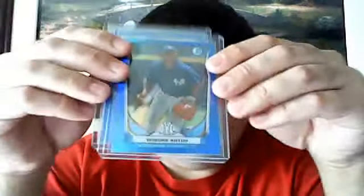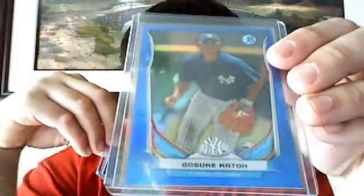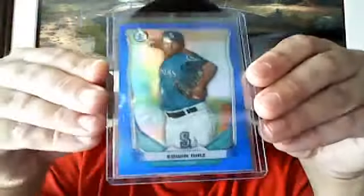And now to the blue Refractors. We got Jose Herrera times two — these are numbered to 250. Sorry if I'm boring you folks, for most of you guys who like the football videos. I don't even know who that guy is, but he's a Yankees one, numbered to 250. And then Edwin Diaz to 250. I seem to have a lot of Edwin Diaz — he came out a lot in the break apparently.